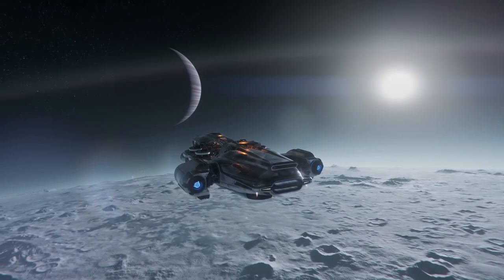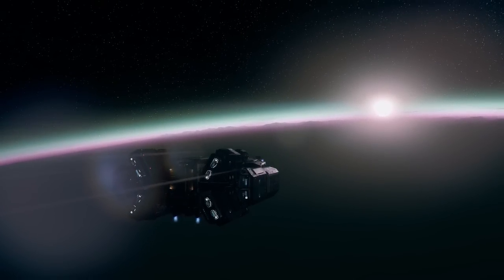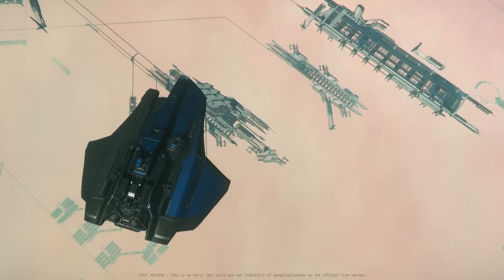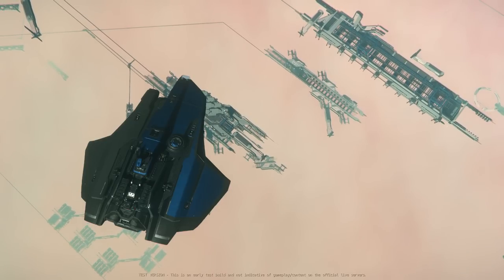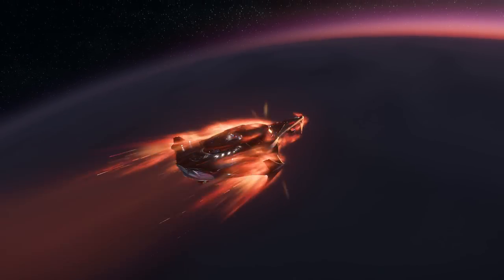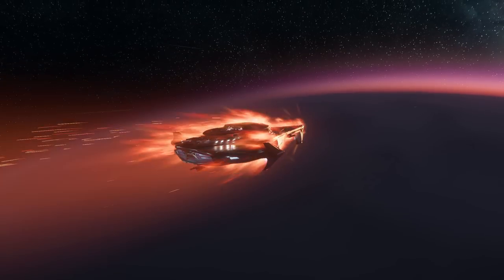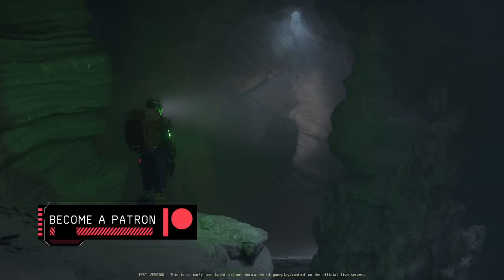CIG did end up fixing the quantanium meta to an extent, by making it extremely rare and increasing the value of minerals like gold and borase to make them more competitive. Obviously there will still be people chasing the top tier minerals, but I think this change makes mining more accessible and lowers the barrier of entry. Combined with the changes to mining equipment, the rental Prospector can now make you a decent amount of money even if you are new to mining.